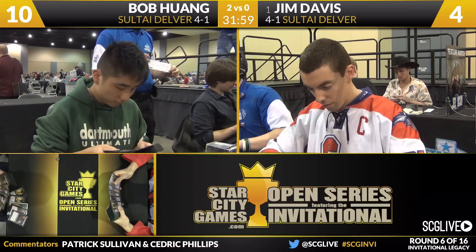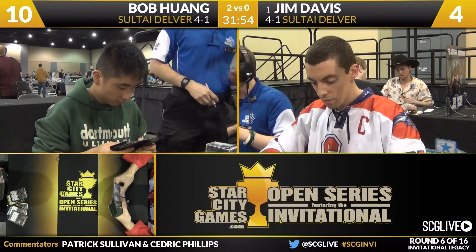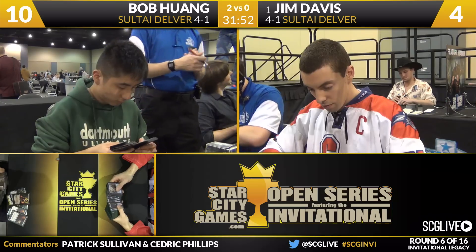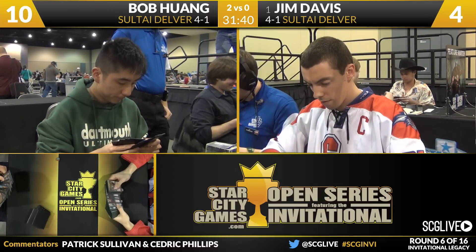I'm not sure if Tomb Stalker is correct to have in your 75, because it's a fairly narrow card — you can't bring it in a bunch. But for the Sultai-Delver mirror match, it seems great. Just a big flyer, can't be hit by Brainstorm-gate, doesn't die to Lightning Bolt, doesn't die to Disfigure. The matchup is full of 4/5s that are on the ground, so a 5/5 flyer is perfect.